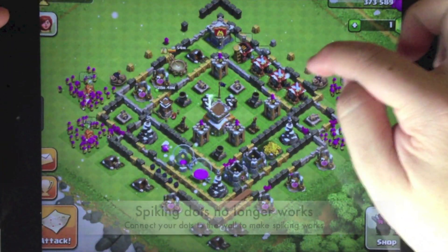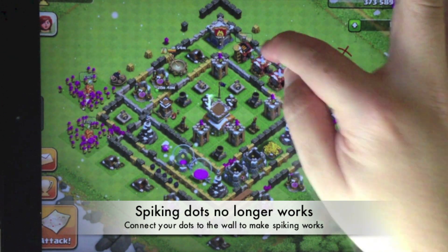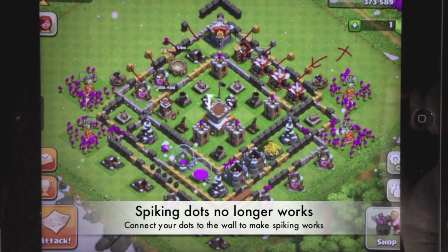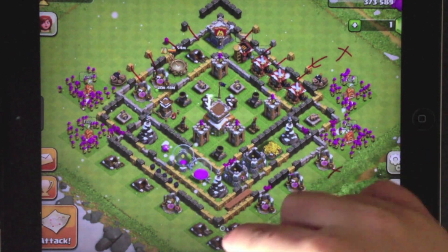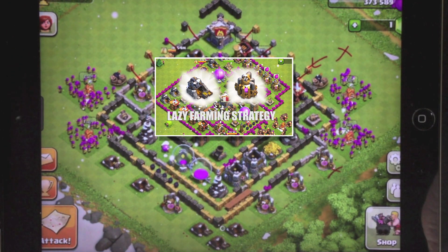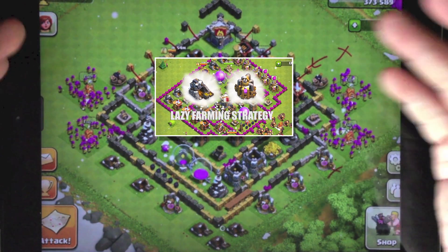The next village — the spiking dots are no longer workable, so wall breakers will not be attracted to spiking dots anymore. You need to attach them to the wall in order for them to work. On the outside, you can see the elixir collector and gold mine are actually exposed. In the lazy gold mine farming method, if you have not collected for a period of time, all these are pretty exposed.